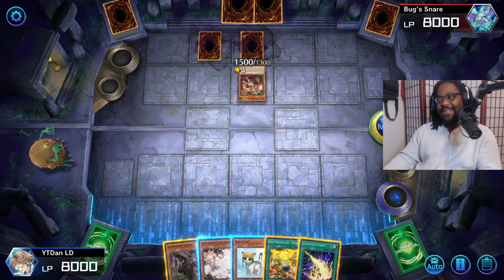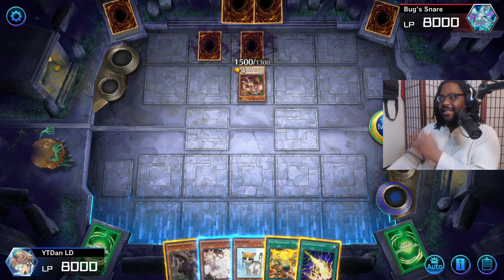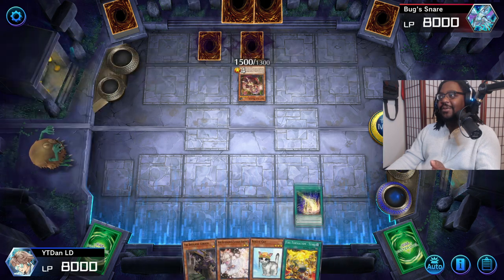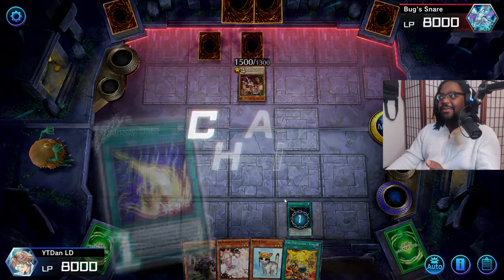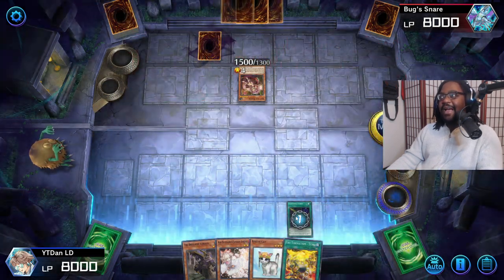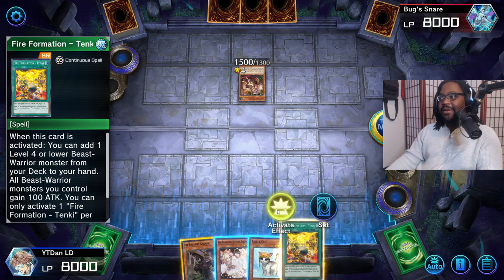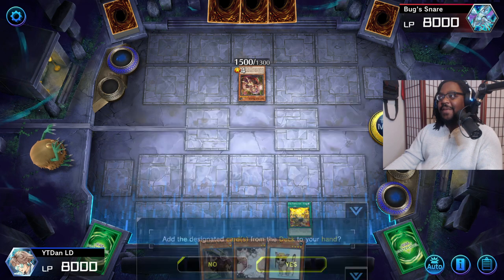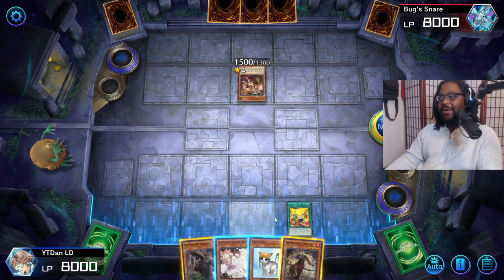This is primarily a go-second type combo, so you want to run cards like Lightning Storm because it's very helpful for clearing the board. Outside of that, there's tons of utility in being able to pop back row, weaken monsters, negate effects, and stuff like Droplet.